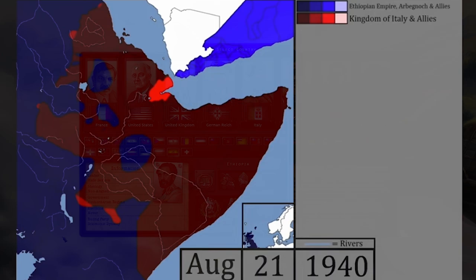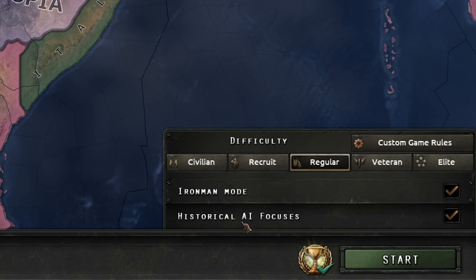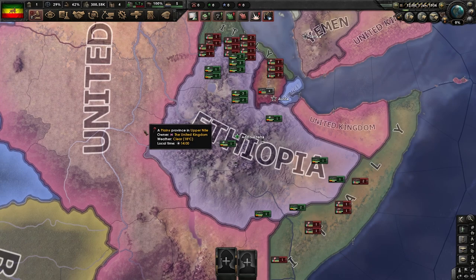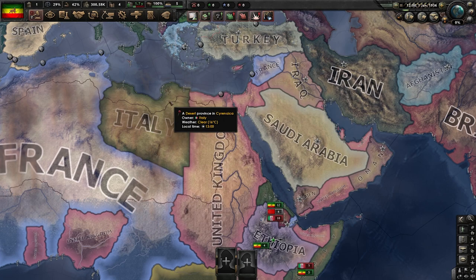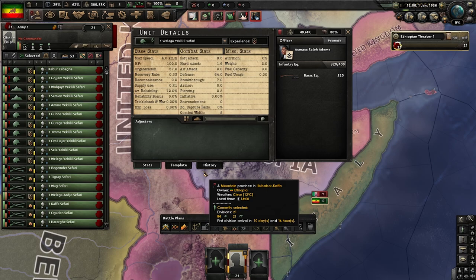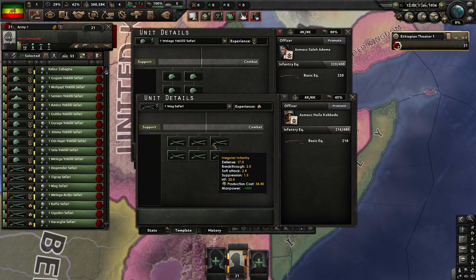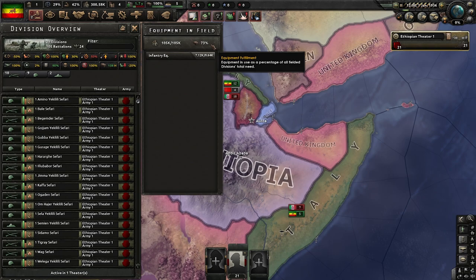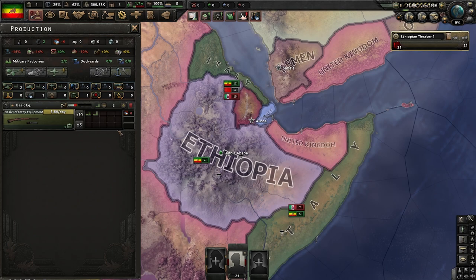So this is Haile Selassie's country and he's in a bit of a pickle. We'll play on Iron Man with historical focuses on. We start at war with one of the great powers of the world - great, air quotes. We do have a lot more troops than in the base game, but they're not all great. Our templates - the irregulars here, irregular infantry - are better in terms of their template, but their stats still aren't good. And we don't have all the equipment we need, starting the game with an equipment deficit of about 2,500 guns.